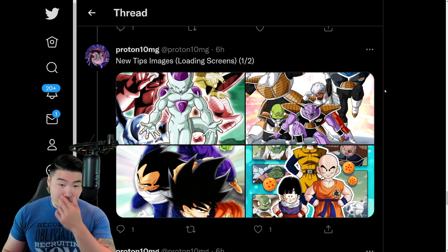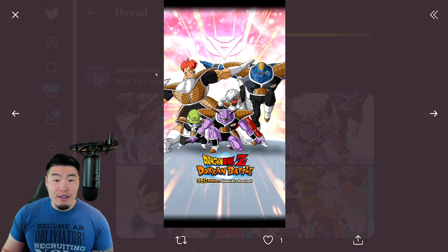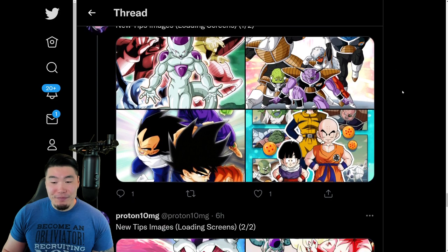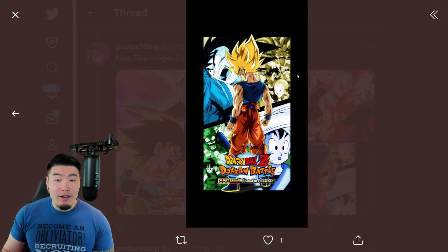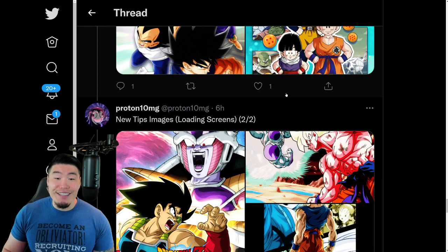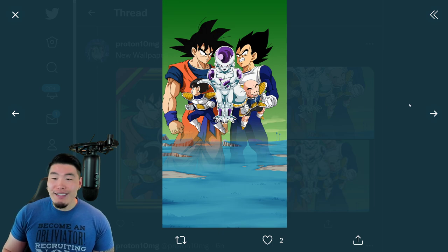And on top of that, we're getting some new loading screens. We got Frieza in its various forms, we have the Ginyu Force, there's one with Goku, Vegeta, and Piccolo. And we also have this really cool one — I like this, this would be a really good wallpaper. We got Krillin, Gohan, Bulma, and then a bunch of Namek Saga stuff in the back. And then another loading screen with Bardock and Frieza, one with Goku and Full Power Frieza, and then Goku with various scenes in the back. A lot of these would make really good wallpapers, to be honest.